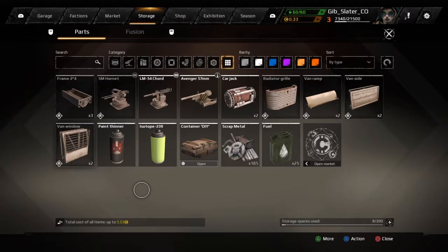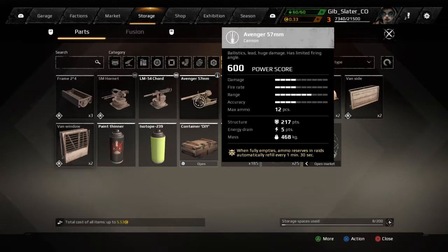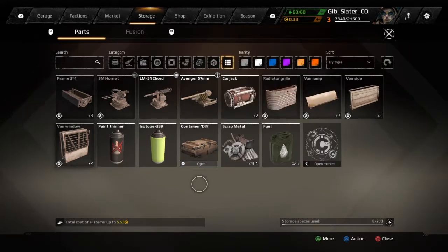Your screen should look something similar to this. There's my Hornet, there's an extra cord I got in there. Also notice I got an Avenger 57 millimeter - that's a surprising reward. I got the machine guns. The thing about the Avenger is that it's five points of energy drain, and our current builds only have a max of seven, so you could use it but it's going to use up almost everything. You could maybe get another machine gun in there.